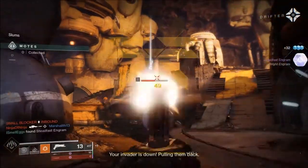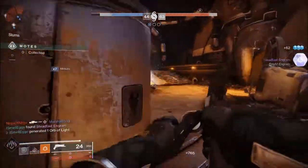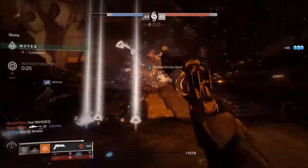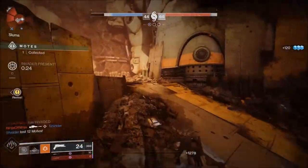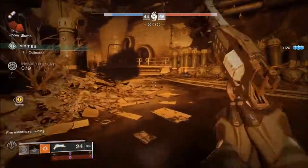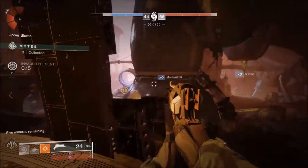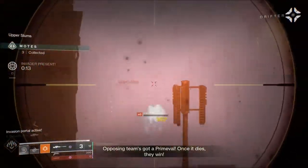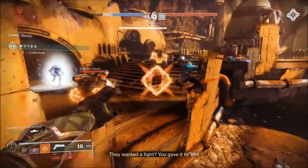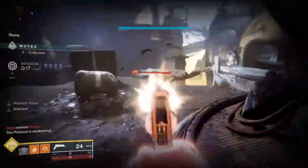This weapon allows you to be hyper aggressive in Gambit — you'll be racking up motes so fast because your health will constantly be regenerating if you're getting kills. You have to make sure to hit precision shots. I really found this easiest on Cabal, because I feel like their hitbox is so generous for precision shots. Obviously you can do it with any enemies, but I found Cabal easiest.